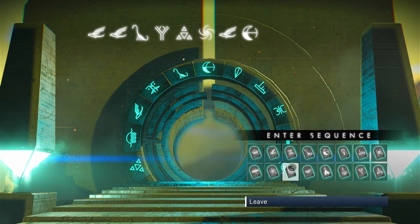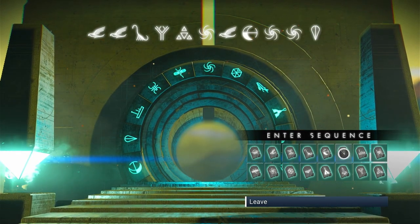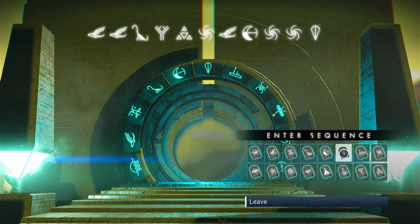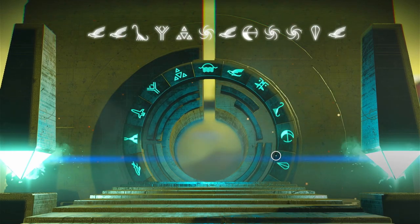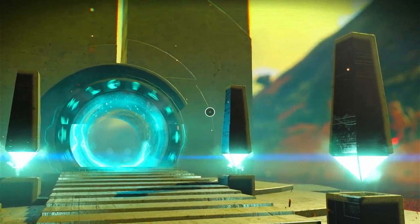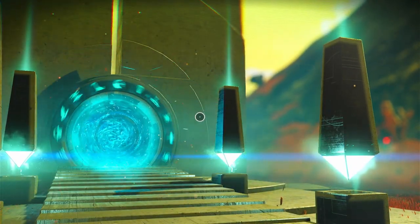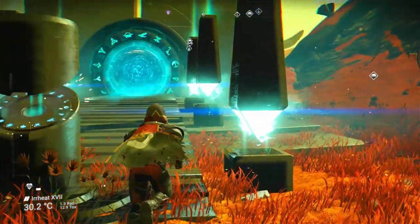After that, put in another bird, the moon, then a black hole, another black hole, then the waypoint — also called the higher balloon — and then one last bird. That will activate the portal for you.